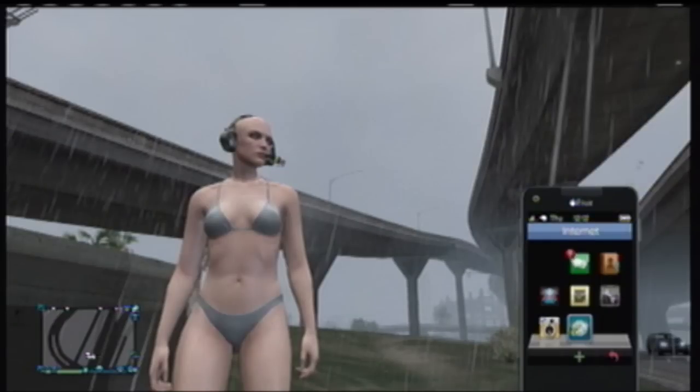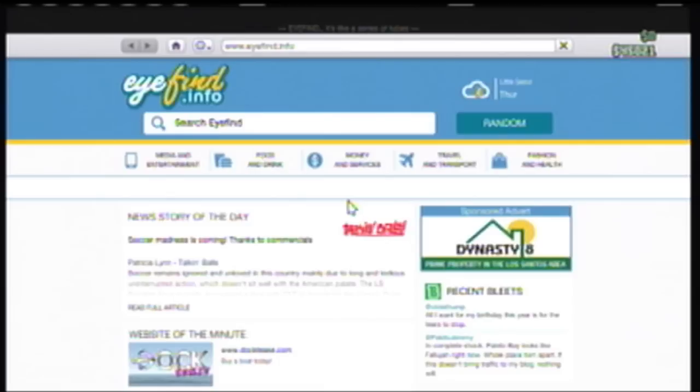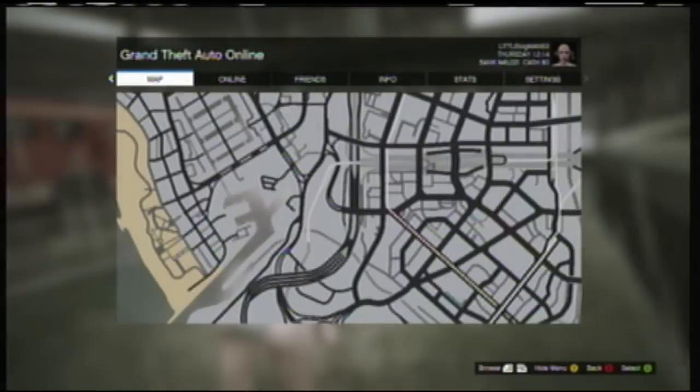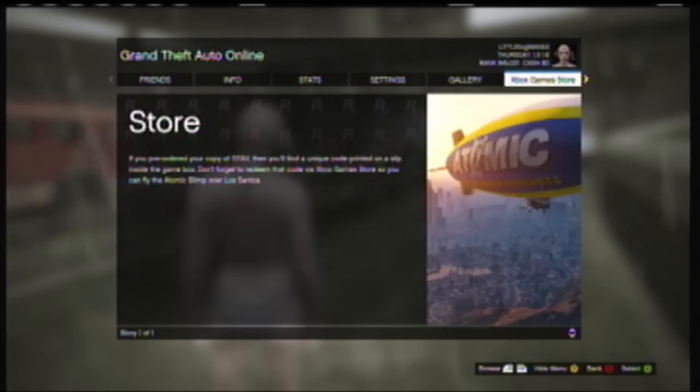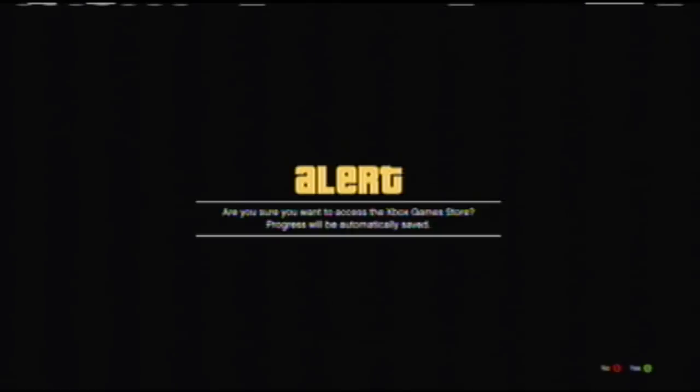Now what you'll need to do is pull up your phone and go to the internet. Once you are on the internet, go ahead and press Start and press LB to go to the Xbox Live Store. Press A or X on PS3 to confirm that you want to go to the Xbox Live Store, then press A or X again to confirm once more.